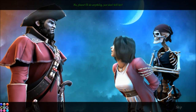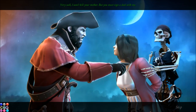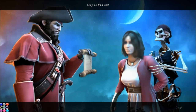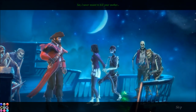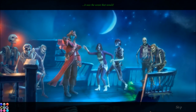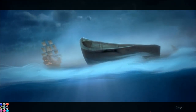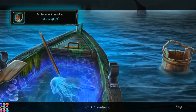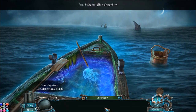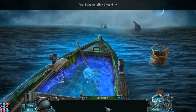No, please — I'll do anything. Just don't kill her. Anything, you say? Very well — I won't kill your mother, but you must sign a deal with me. Cory, no — it's a trap. Mom, I can't risk your life. See? I never meant to kill your mother — it was the ocean that would... I was lucky the lifeboat dropped too. I think we will take a break for now and come back for the next part. Thank you very much for watching and have a great day.